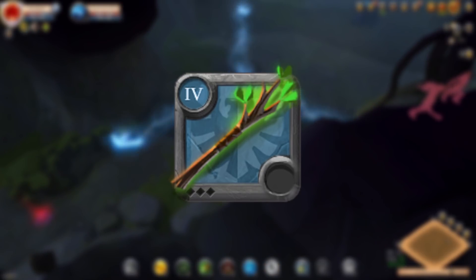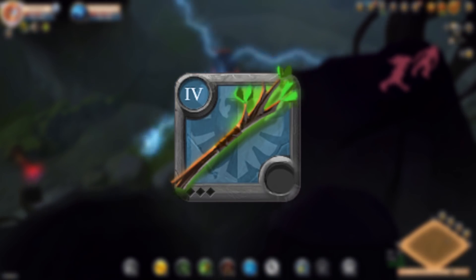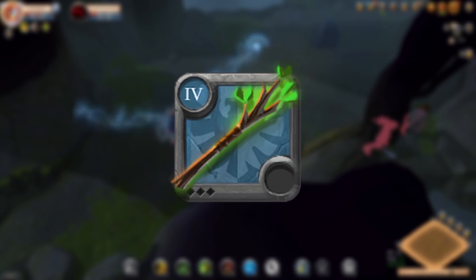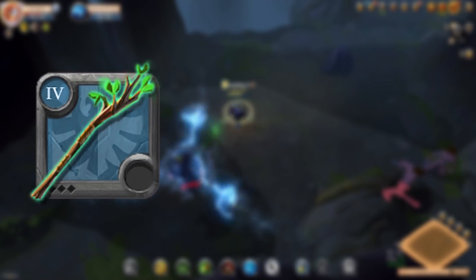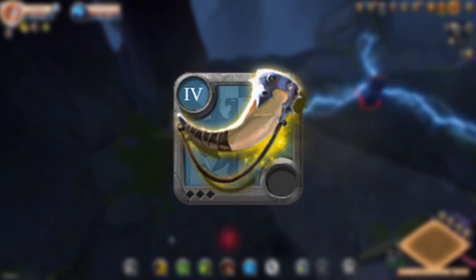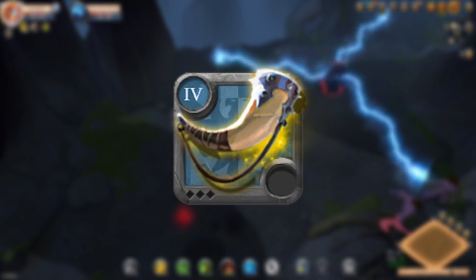Alright, enough with the stuff that works. Let's speak about Nature Staffs. Nature Staffs are amazing, don't get me wrong, but definitely not for speed clearing. However, if you really want to do it, I would pick Great Nature, Druidic or Blight with Mistcaller. At this point, I should just leave the Mistcaller on the screen.